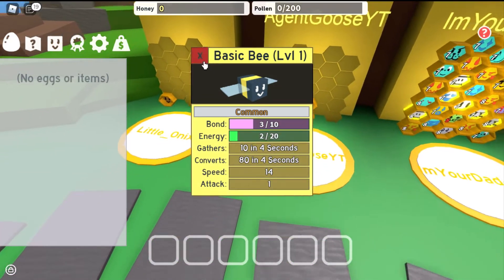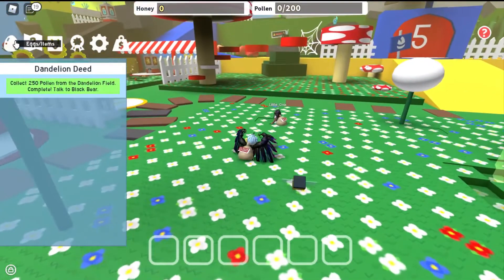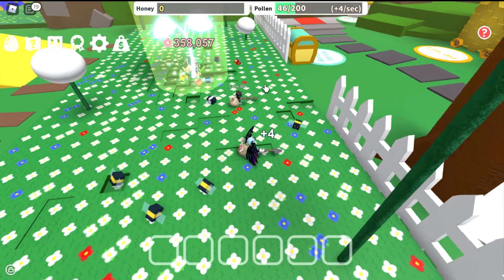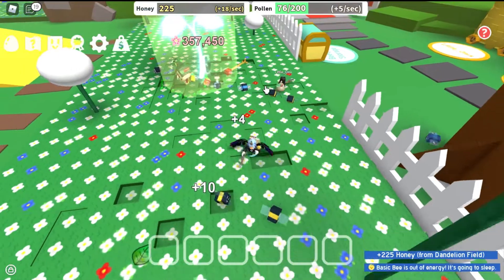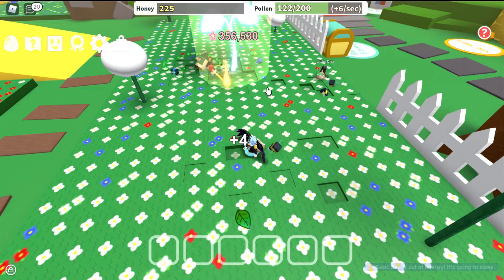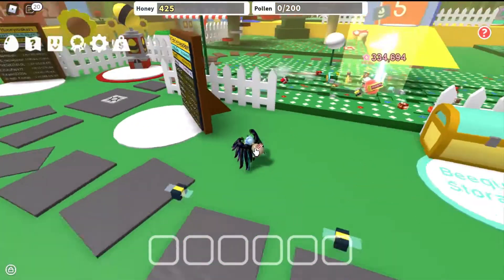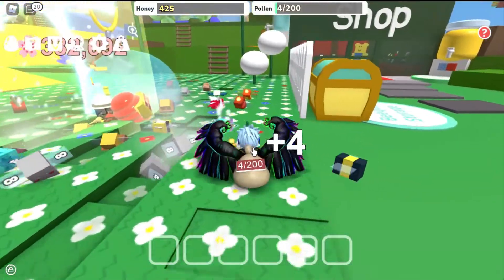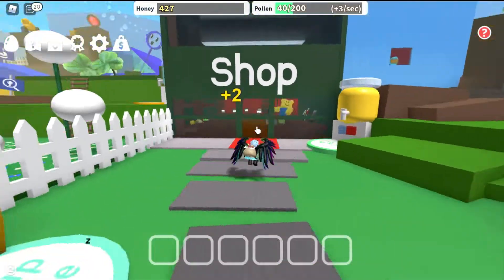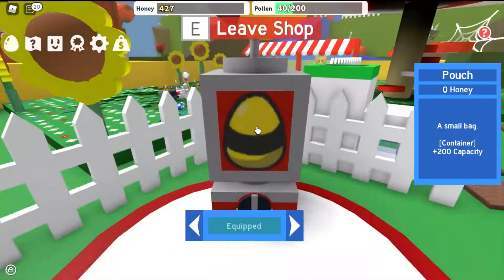We should probably try to get new bags. What field do we go to? The dandelion field — why is it white? Because it's blowing in the wind. Now we'll get pollen faster because we have two bees. Wait, I just have 225 pollen — I mean honey. What kind of scam are you running? Okay, we have 250, I'll go talk to the bear. Should we check the shop real quick? Let's see what the whole shop has. I don't think we've gone to the shop yet.